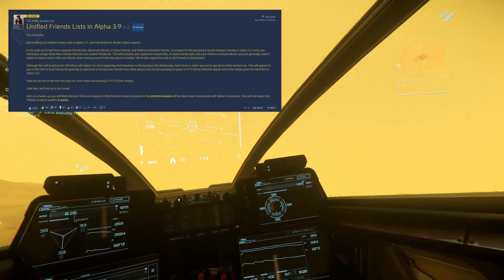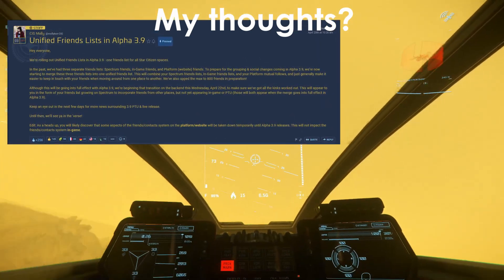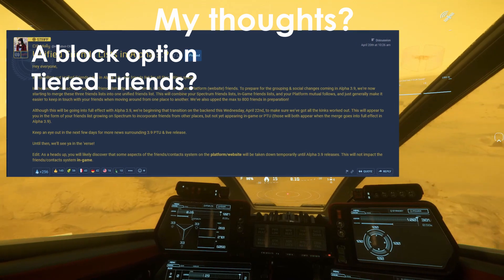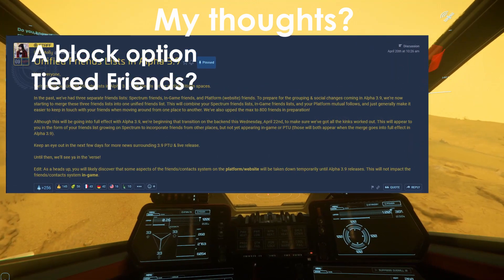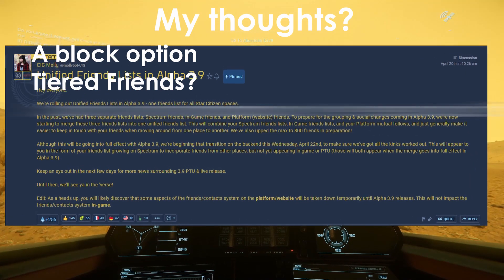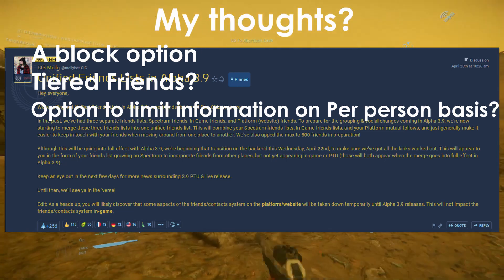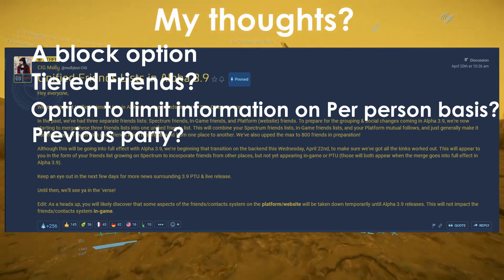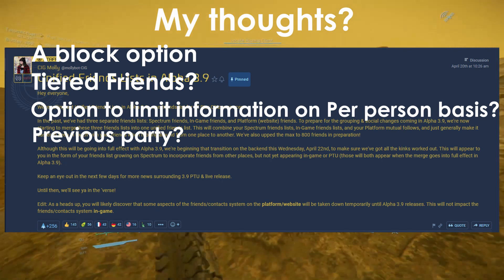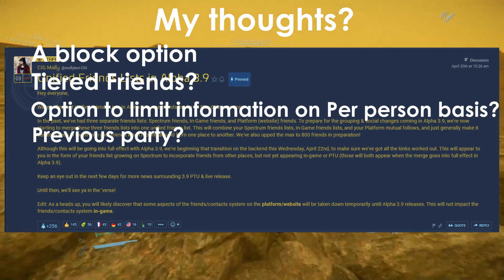The last thing I would like to talk about is what I would like to see with this friends list. If you have any ideas yourself, drop them in the comments on Spectrum. Firstly, a block option — I'm sure it's on their list, but that would be lovely. A tiered friends option — not everyone in space needs to know everything about me, primarily my location. Essentially something where one is an acquaintance or a friend, and based on the tier, they gain access to certain information. You could replace tiered friends with per-person access control, but I'd rather throw you in a list and have it set so you can't see anything. A previous party window would be nice — a place to see who you were in a party with last to add them to your friends, or maybe those who came within so many feet of you. Maybe even an interact option on player characters, or they could add that within the nearby section in the comms portion of the MobiGlas.